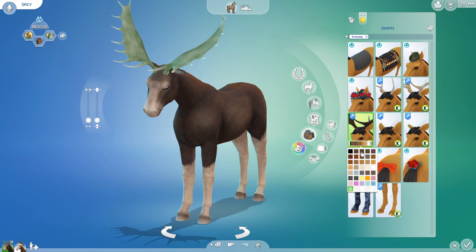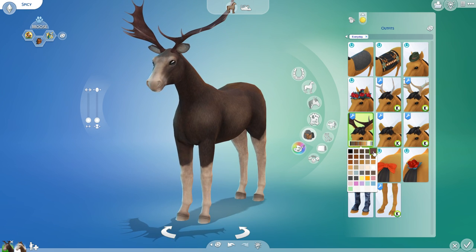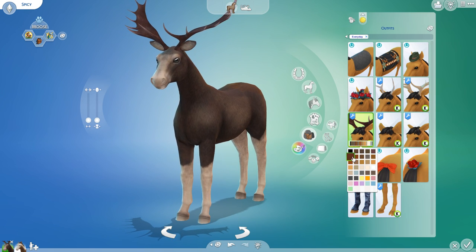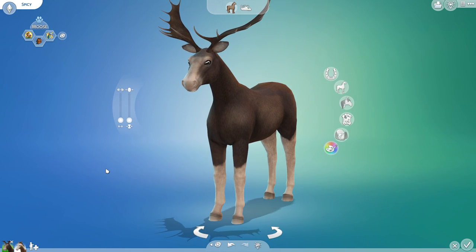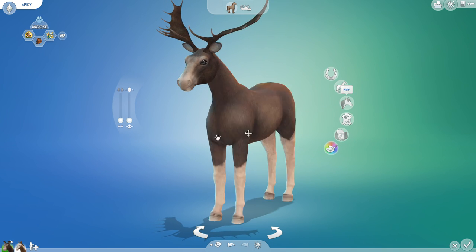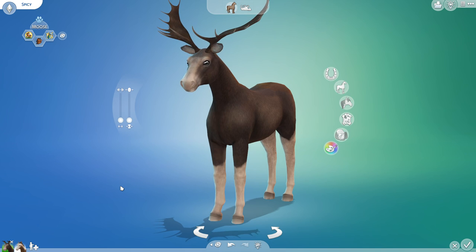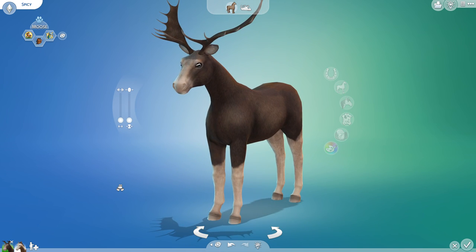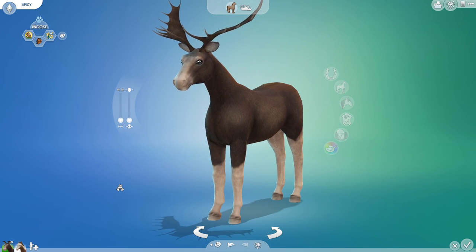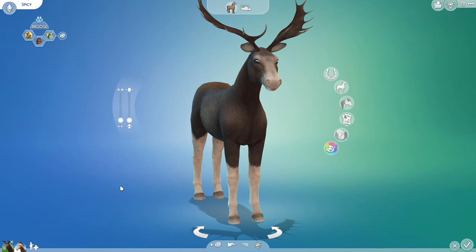Maybe we do actually need a unicorn moose — I wasn't expecting that result but here we are. You can get the hooves, the tails, and now a brand new beautiful mane that Kalino has also released on her Patreon, so be sure to go check her out and give her some support. What would our laboratory be without her? Not nearly so exciting — that's the answer.